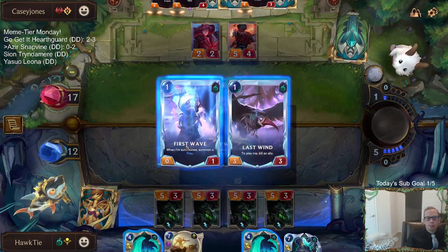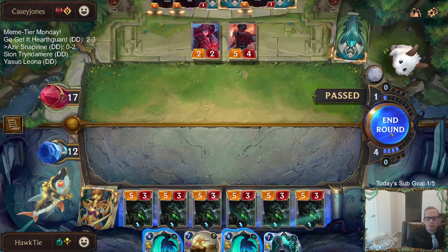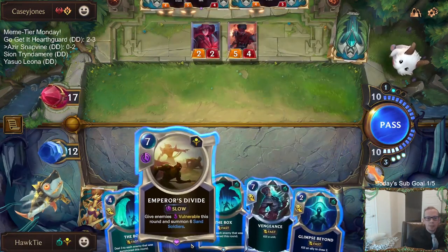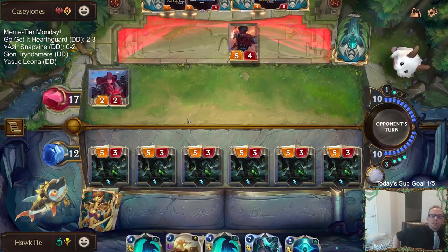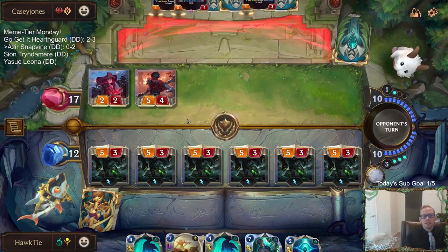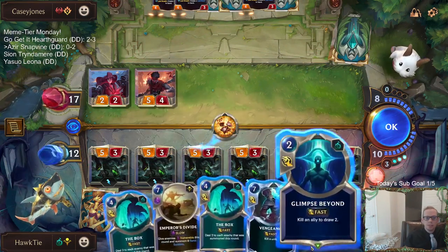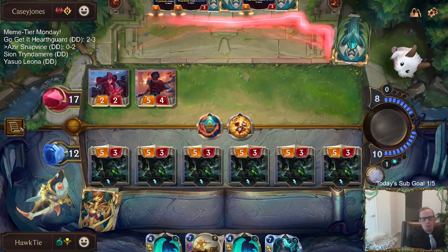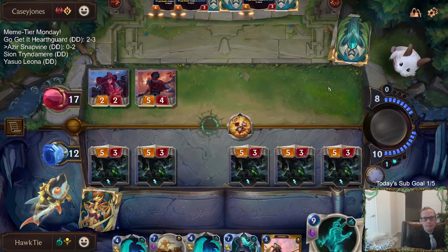Alright, I'm gonna pray. Here we go — Snapvine time. You're slow speed, I guess it doesn't matter. We give all their stuff vulnerable or not — 20 damage Snapvines. Oh, so close. 15 damage Snapvines. So close.